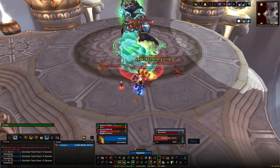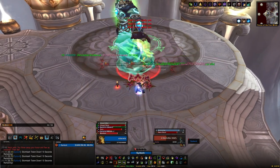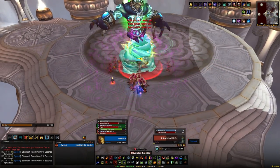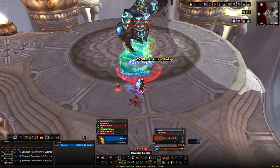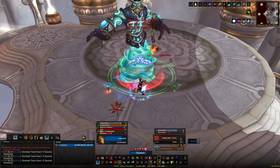That's the order I'd do it in, but you're going to have to look towards a strategy that fits your class and spec. In terms of Rohash, he'll summon a tornado — if you're hit by it you'll be knocked into the air, take some damage, and then take falling damage. That's really it.